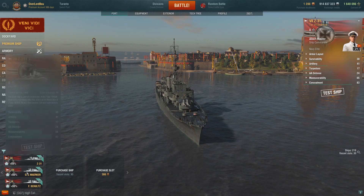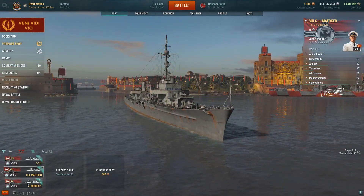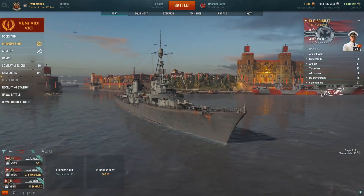Today I'll be looking at the Z31, which is the tier 7 new German DD, the tier 8 Markier, the new German DD, and the tier 9, the new German DD for the line.